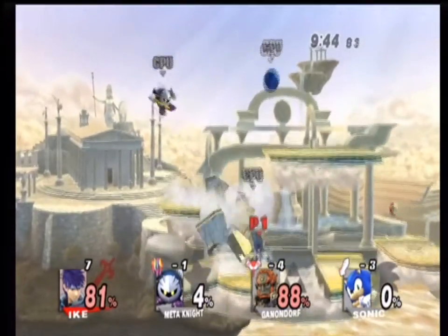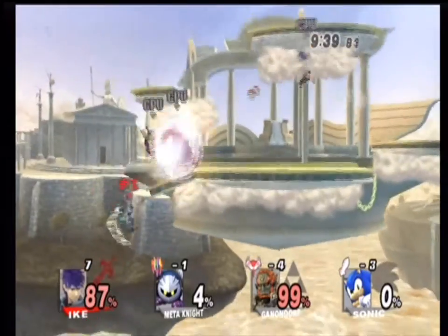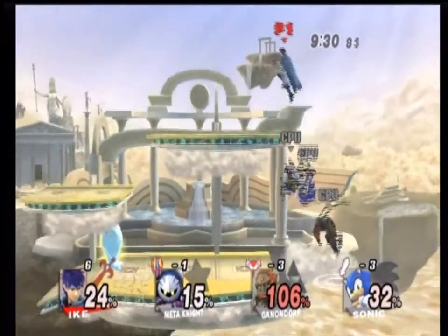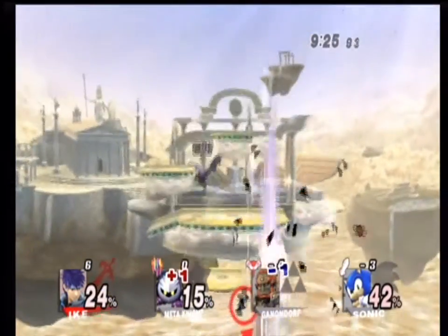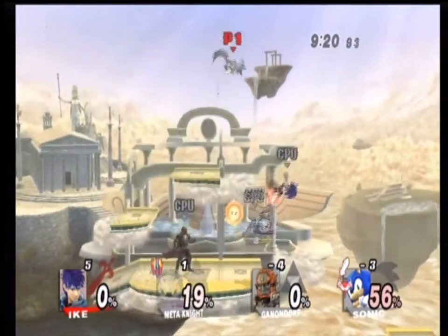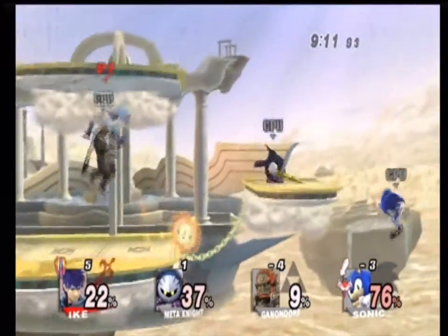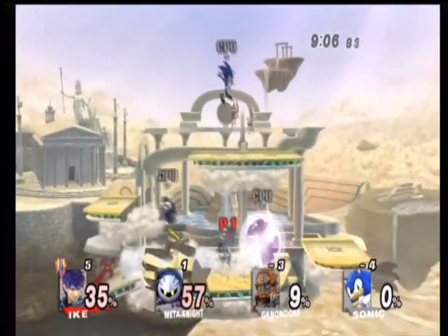Gotcha Ganondorf — oh, he got me as well. Ike, not again! Oh great, it's Wobbuffet — that's not gonna help me at all. Ganondorf, get off my face! Oh god — that was bad, that was dumb of me. Now Meta Knight's on a positive. The weakest character and still in second place — god damn you, Meta Knight! How long is the sun gonna go around? I can't charge up my attack. There we go, he's gone — take that, Ganondorf!